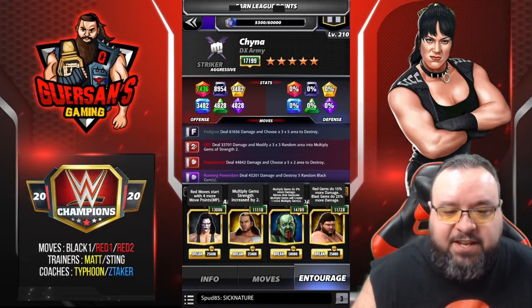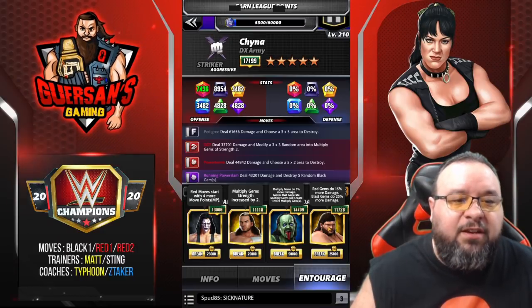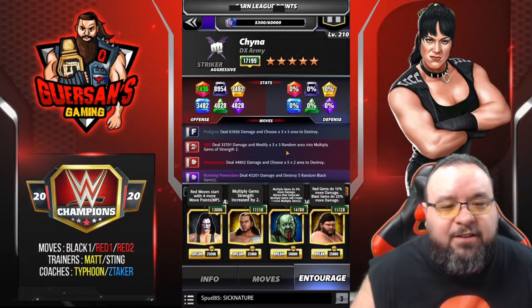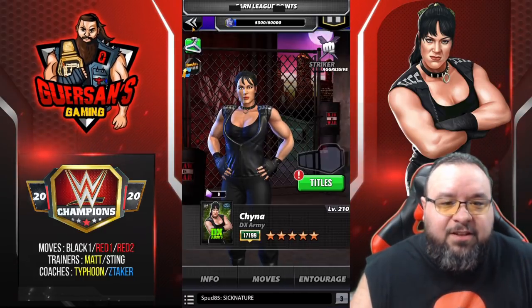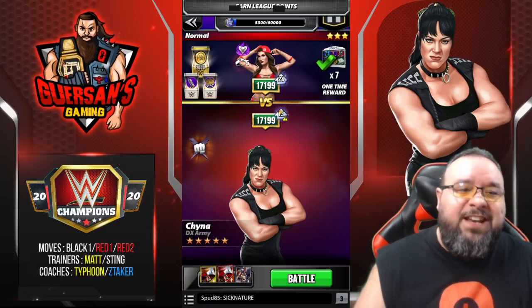Could also use NWO Ogan to help with reloading colors, but considering we're going to have a big multiply area I'm guessing we won't have issues reloading, so I'm going with Typhoon instead. We'll see if that was a good call. We're going to go versus Nikki Bella.